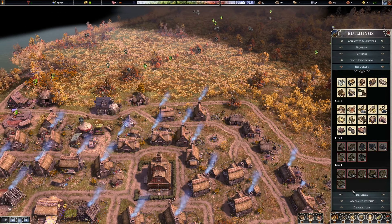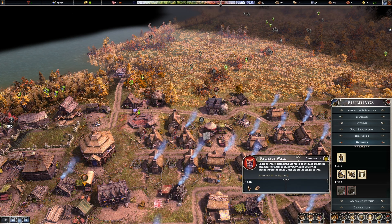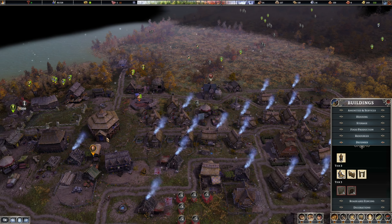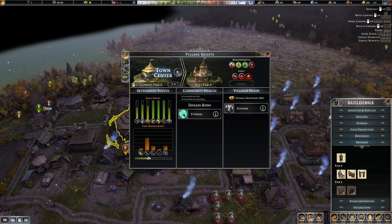Let me see the walls here. Palisade walls obstruct the approach of enemies, making it difficult for raiders to enter your village and giving defenders time to react. Costs are just some wood. We can't do the fortified wall yet because we don't have town hall tier three, which I think we're almost there — we need population and some more homesteads.